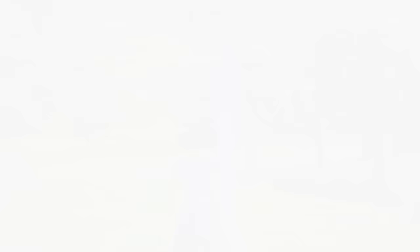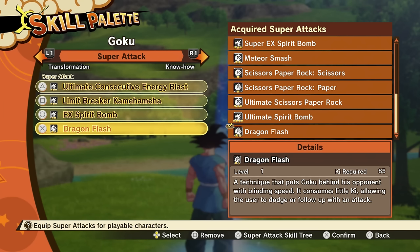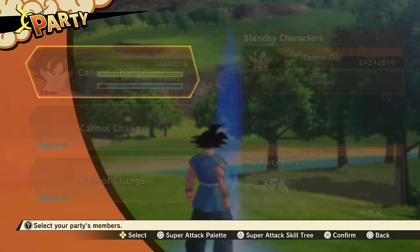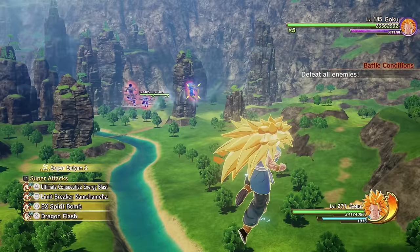We now have Dragon Flash — a technique that puts Goku behind his opponent with blinding speed. It consumes little ki, allowing the user to dodge or follow up with an attack. The cool thing about this is that it consumes barely any ki.